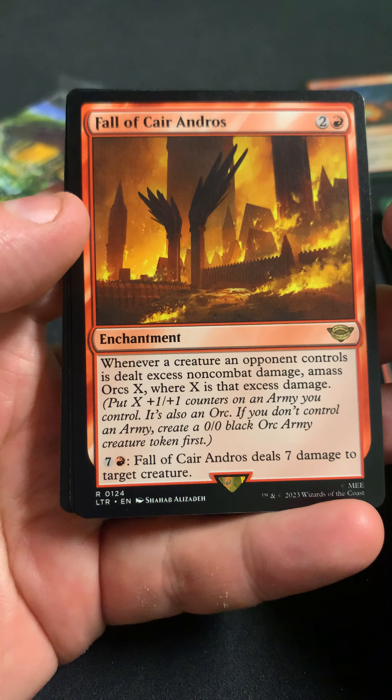We got another Bilbo — Retired Burglar. And then we got the Arena code, so if you end up using it let me know what you get. If you get anything cool, I'd like to know.